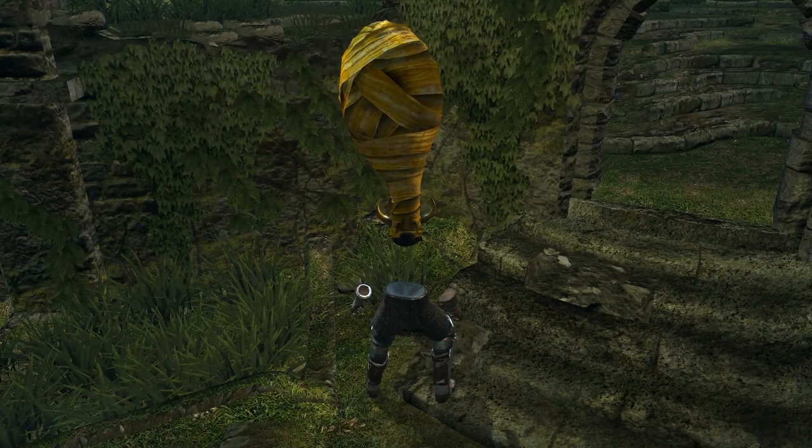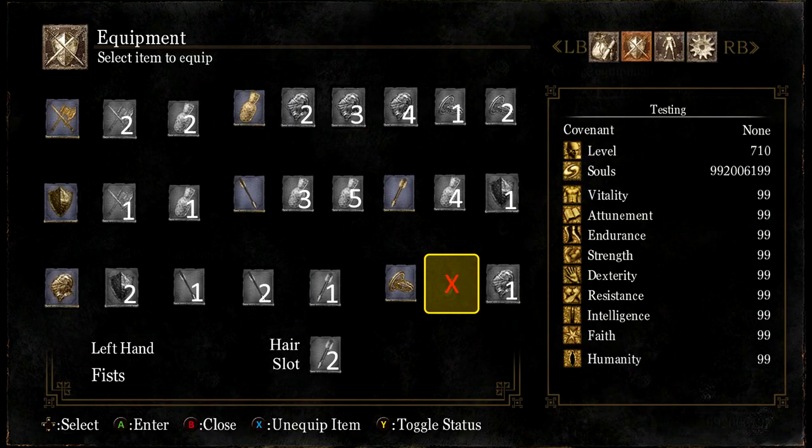Now let's get into the details. The first thing to note is that no other slot points to the first ring slot, so it can't be accessed.